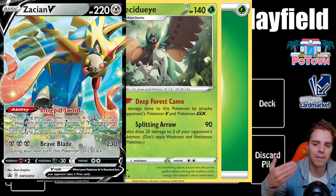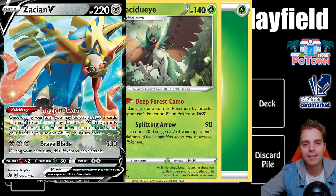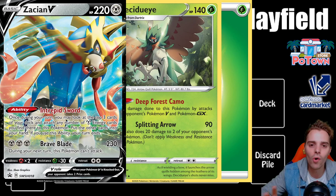For now, you just need to know what cards do. Zacian also has an ability you can use — it lets you look at the top three cards of your deck, attach any metal energies you find to Zacian, and the rest go to your hand. It's a very powerful ability, but this card gives up two prize cards.